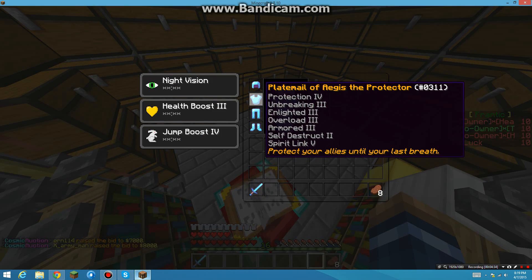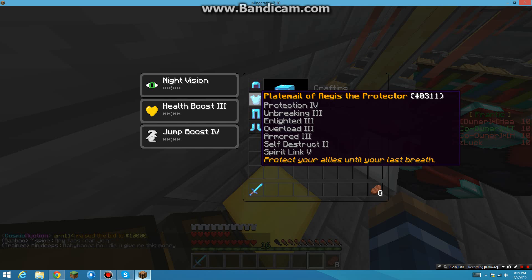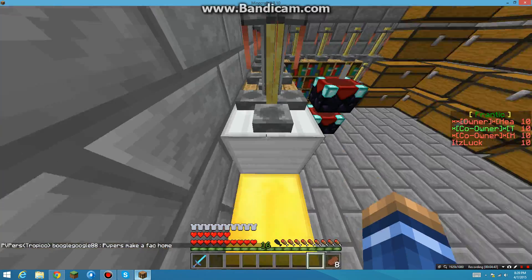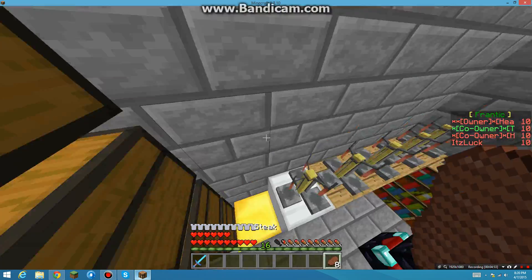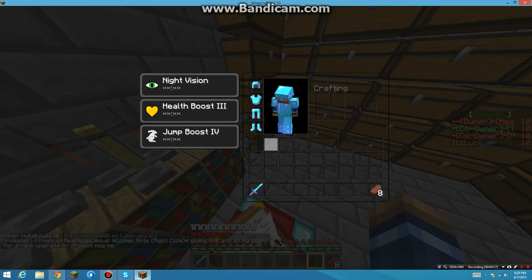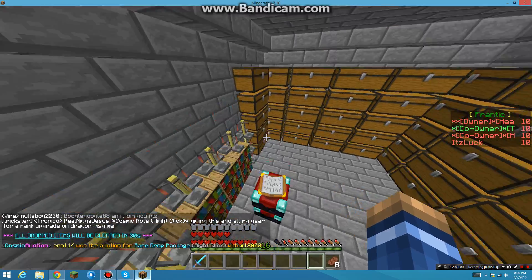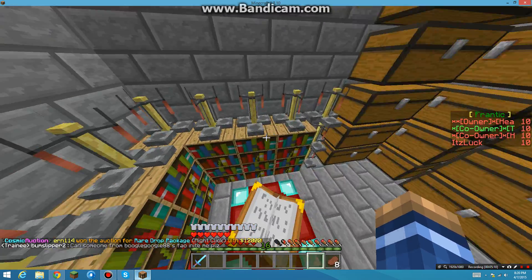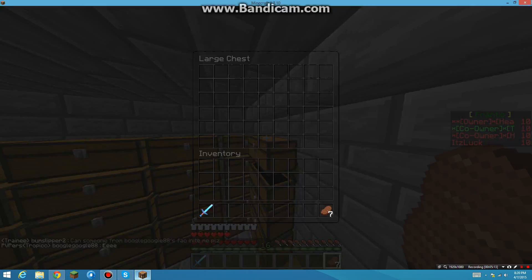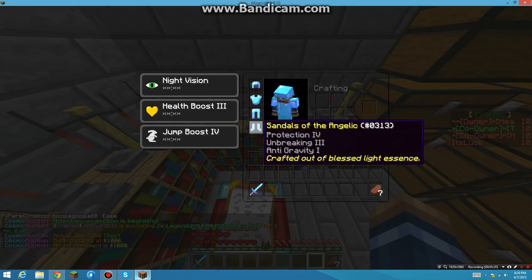Spirit Link — I think it works with faction members and allies. What it does is the damage you take, it sends half of that to your ally. So if I take a heart of damage it's gonna send half a heart to him. If he has Overlord 3 on and is at 10 hearts, it's gonna bring him to 10 and a half hearts.